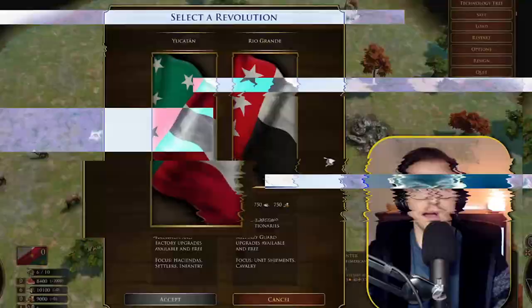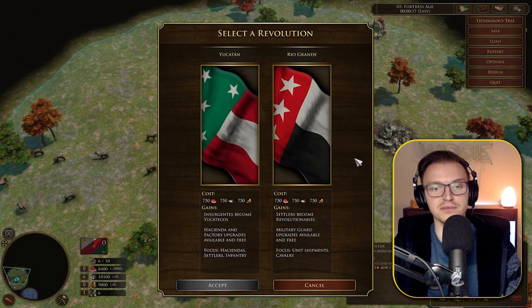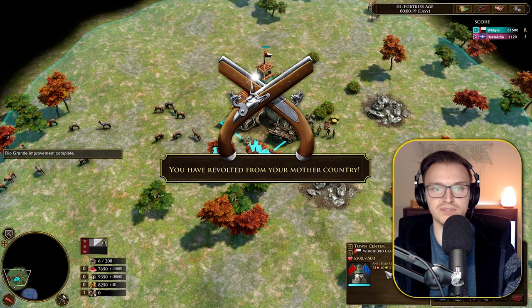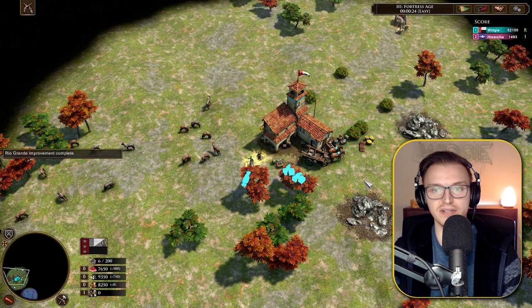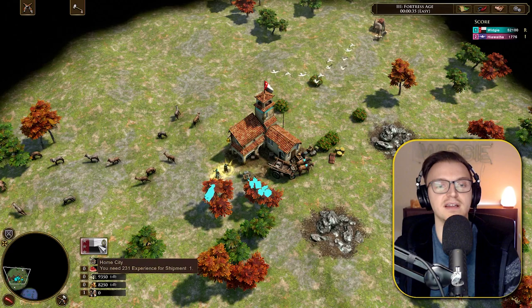The second Age 3 option is Rio Grande — settlers immediately become Revolutionaries, military guard upgrades are available and free, with a focus on unit shipments and cavalry. We've revolted and all our villagers are now completely upgraded to standard Revolutionaries, similar to what we saw with Barge of California. Let's look at the deck.